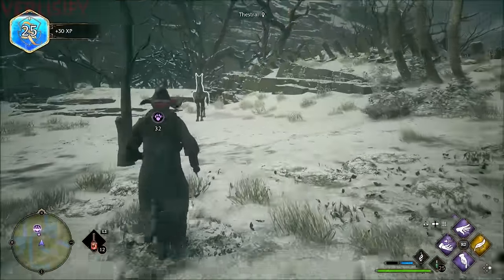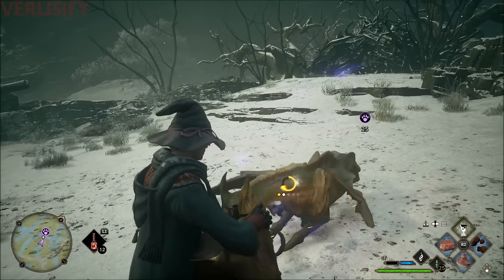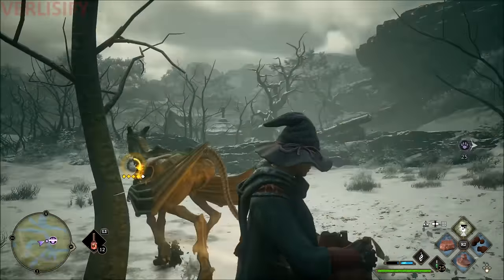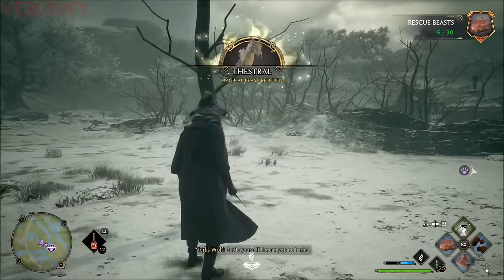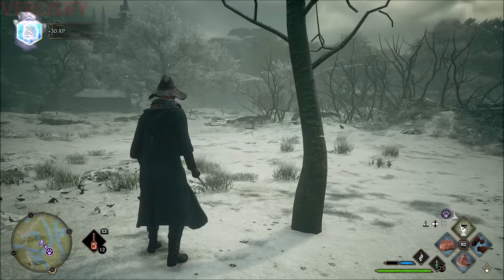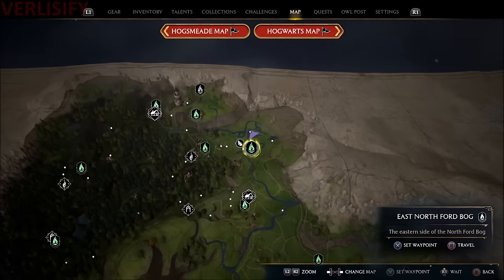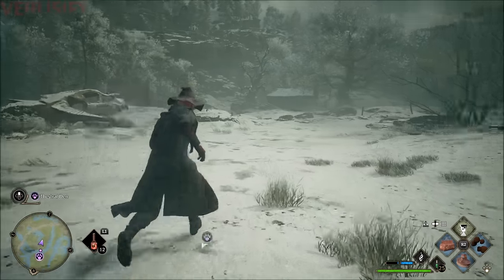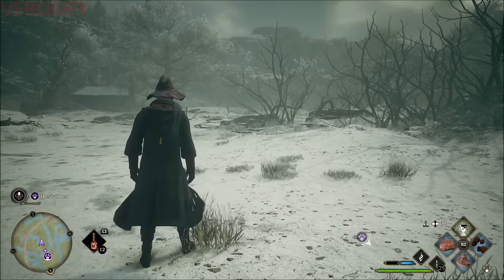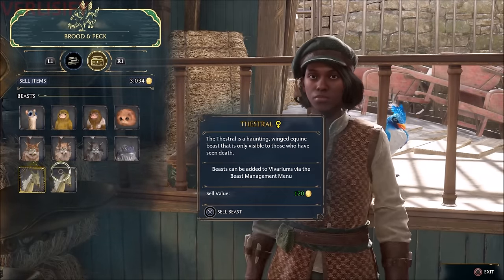You can catch as many beasts as you want that are available in the area, and some are going to be more difficult than others. If you catch all the beasts in an area, all you have to do is skip time until they respawn — everything in this game is time-gated. You can go to the map, hit R3 to wait, and keep spamming that until things respawn. It's also recommended that for easier-to-catch beasts, you catch all of them because you can sell them for 120 gold each, which is a pretty good money-making method.